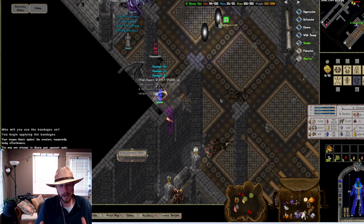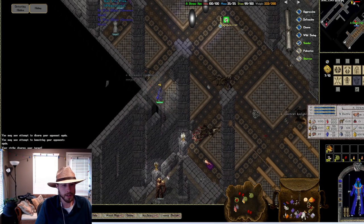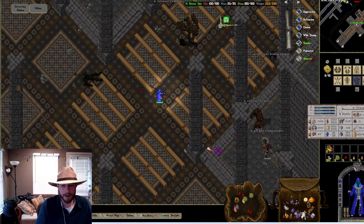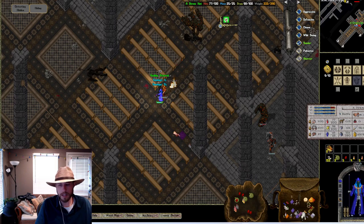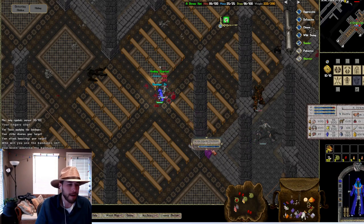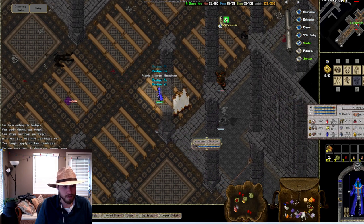There's one more mob I want to show you on the way up — the Flame Shaper. There's also a Volcanic Familiar here — as a Dexer, the Volcanic Familiar is no fun. It does consistent AoE about every 5 seconds that will chunk me for half my health. Just not worth the effort with plenty of other mobs to kill. Flame Shapers — I don't kill them ever. But I'm going to pull one for the sake of the video — if I die, at least you guys get an idea of what we're dealing with.